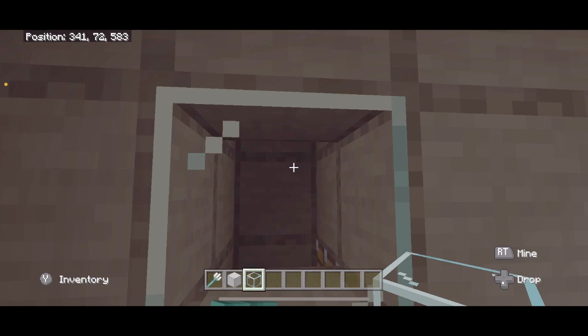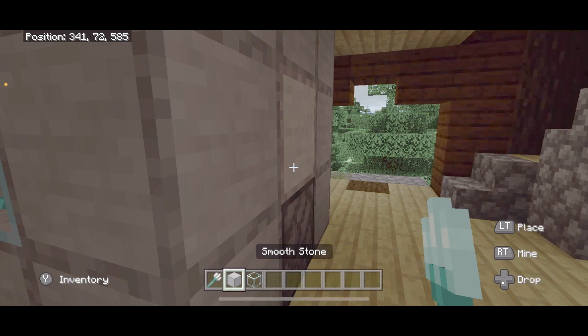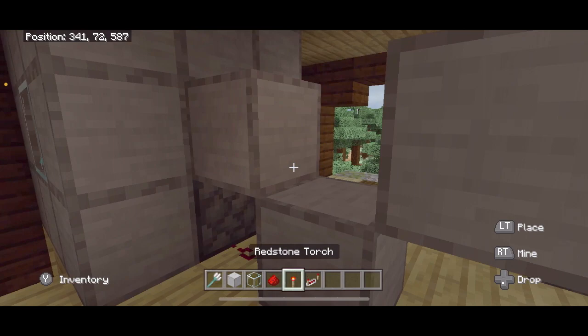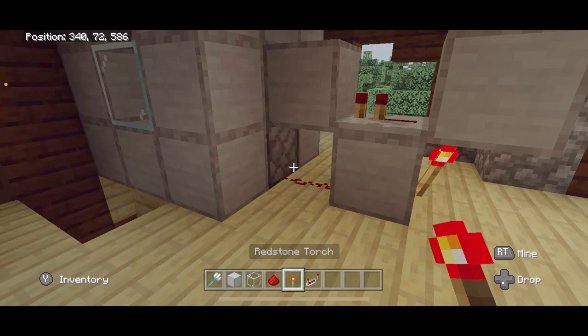Here we are going to build a T-clock. Build your T shape, break that middle block. You're going to need redstone dust, a repeater pointing into that dust, and then a redstone torch here. That starts your repeater clock, and we can turn that off.